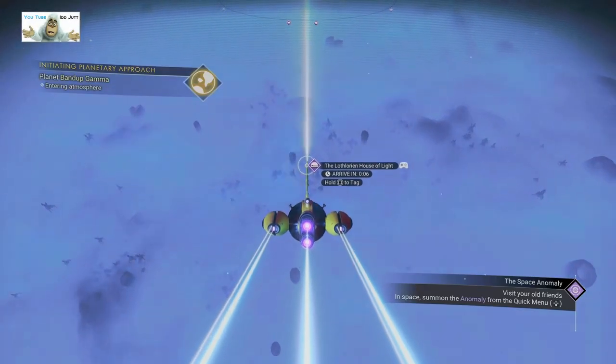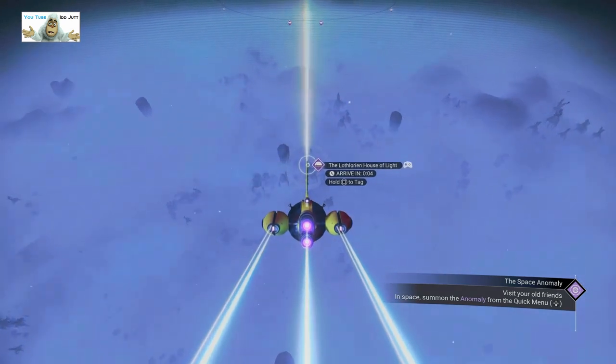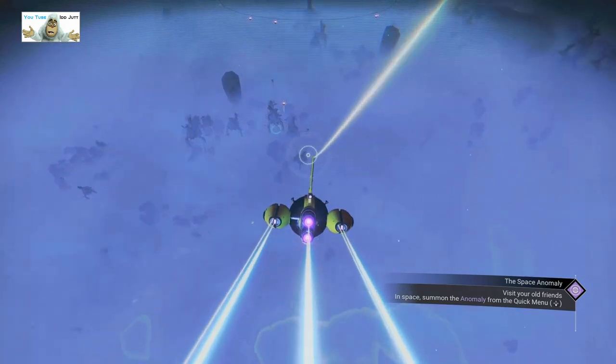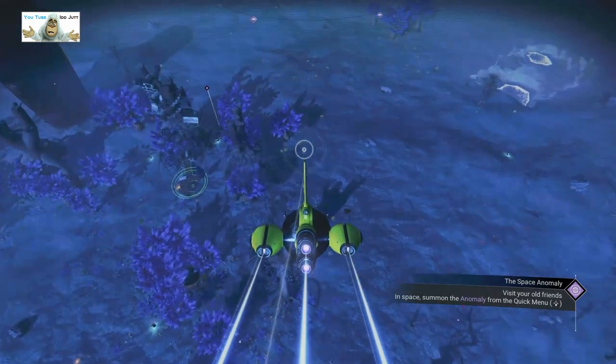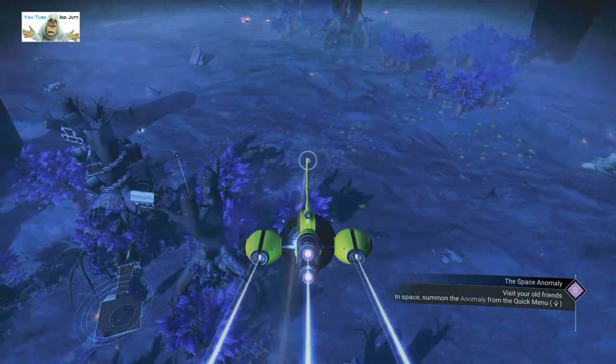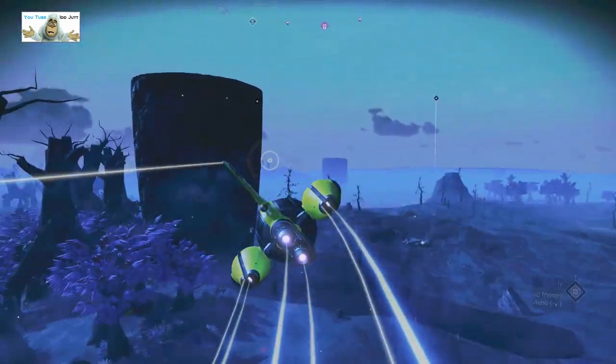Okay, last one on this planet — the Lothlorian House of Light. When we get down here we'll have a quick look. It's still on the treehouse planet — treehouse planet, I meant to say.